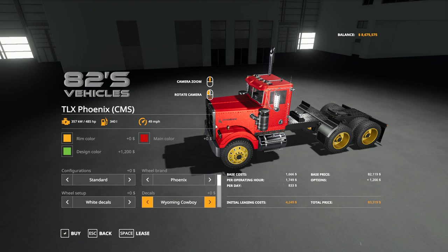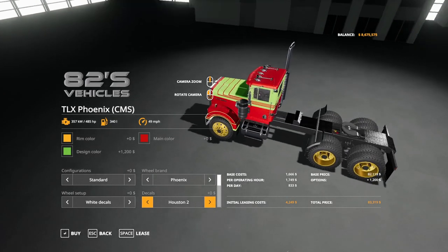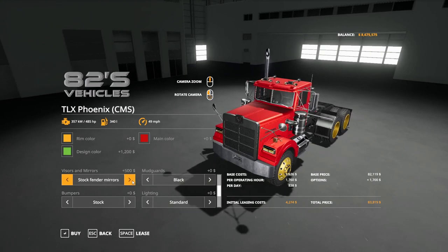Under Phoenix decals you have standard, Wyoming Cowboy — you can see it adds a little cowboy on there — Houston one, Houston two, Houston three, back to standard. Now if we go down to visors and mirrors — I'm going to miss some here — you have standard, stock fender mirrors, stock hood mirrors, drop visor with the fender mirrors and bow tie, both mirror options. Then you have the drop visor painted both options, bow tie painted both options with the mirrors, and then back to standard.